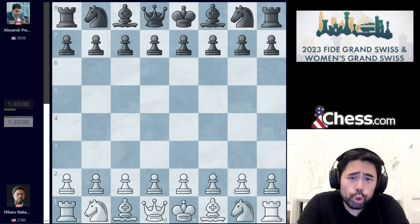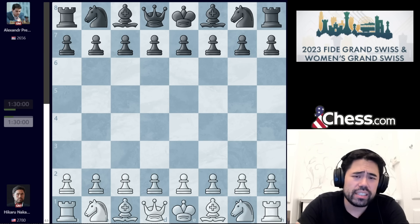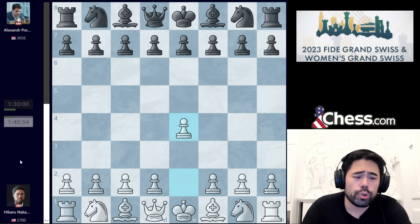After 6 brutal games of chess, there was a rest day yesterday, so nobody played, but today everyone is back in action. I have the white pieces against Alexander Predka from Russia. In this game, I start with the move e4.